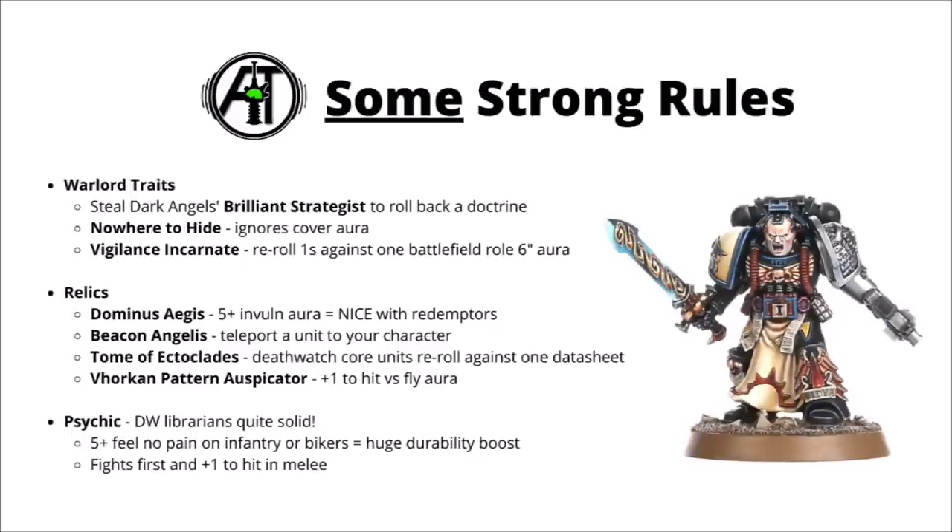The Valkan Pattern Auspissator is a really quite nice buff against Fly — it's a 6-inch aura of plus 1 to hit against any units with the Fly keyword, a little bit situational and matchup-dependent, but a very helpful addition to an already fairly stacked shooting castle. Death Watch Librarians are stronger than most and well worth considering. My favourite spell they have is a 5+ feel-no-pain type save that works on infantry or bikers — on big multi-wound Space Marine infantry that can take a lot of Storm Shields, that's going to allow them to weather the storm of enemy firepower very nicely. My second favourite might be the fights first and plus 1 to hit in melee buff, really quite nice in combination with kill teams with lightning claws or thunder hammers, particularly as you can get Assault Doctrine early.